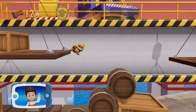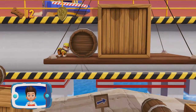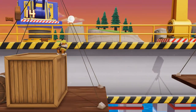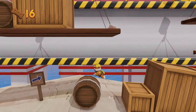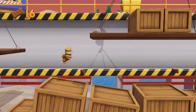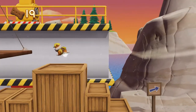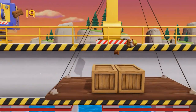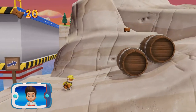A golden paw print — you've got it! See if you can find them all. Use all the pup treats you find to earn pup treat awards when we get back to the lookout.